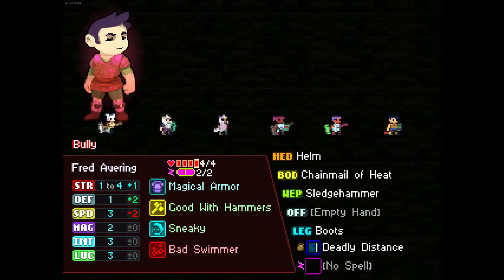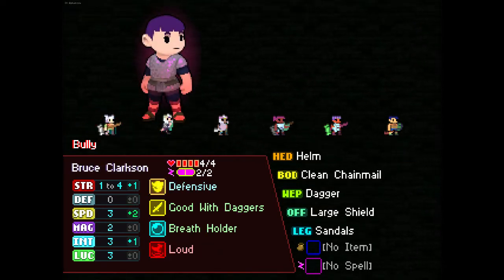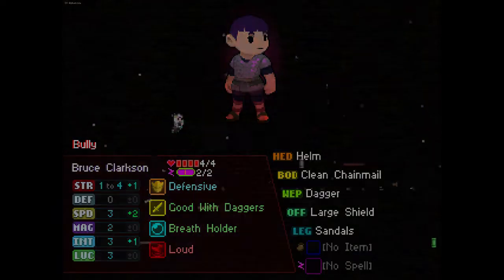I really wish I could turn off Messy Eater and Clumsy and just be like, nope, no way, no how, not doing that. Good with Daggers - tempting. At the same time, base. Yeah, let's try it.